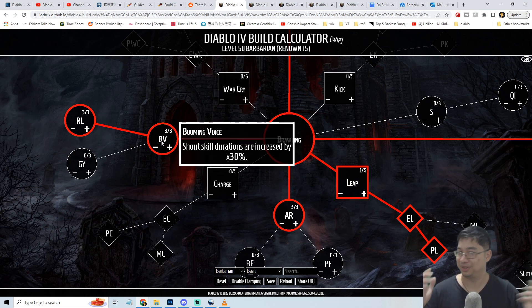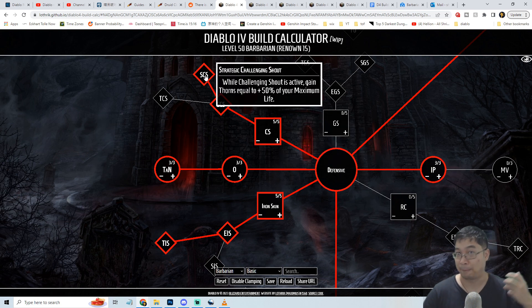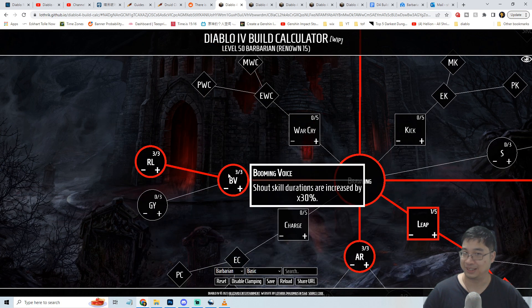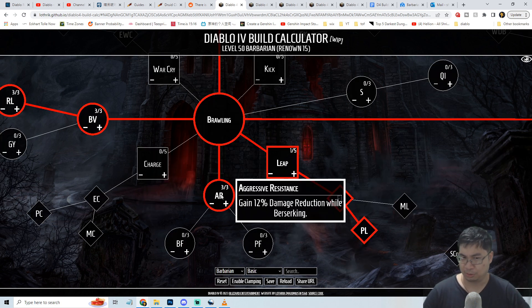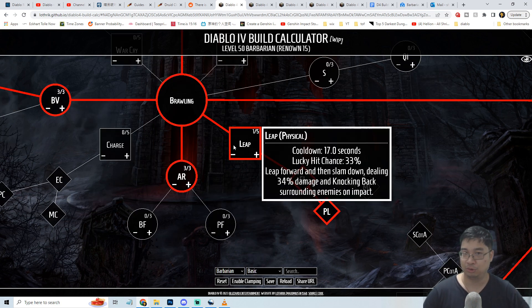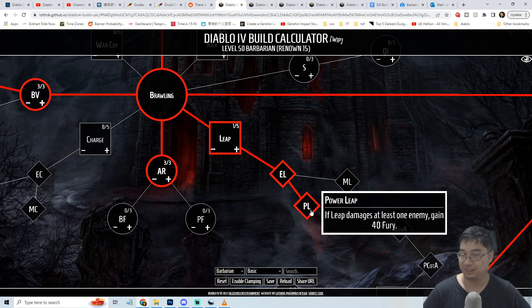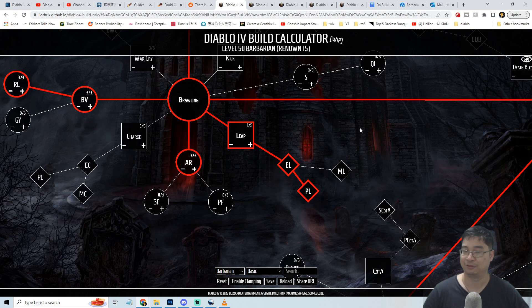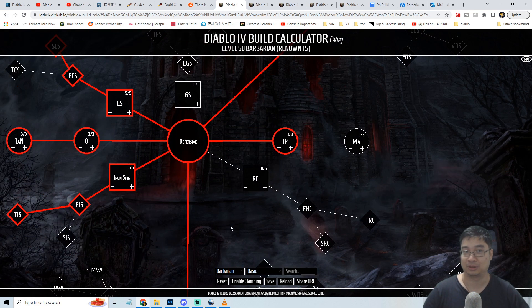In the brawling skill tree, we increase Shout duration by 30% since Challenging Shout is our biggest source of HP and thorns - the longer it lasts, the better. There's also a perk where the shout heals 3% maximum life per second. For our active brawling skill we'll take Leap, which is versatile for escaping or engaging enemies. You can also gain 40 fury while jumping into enemies, making Leap useful for both escape, engagement, and navigating terrain.